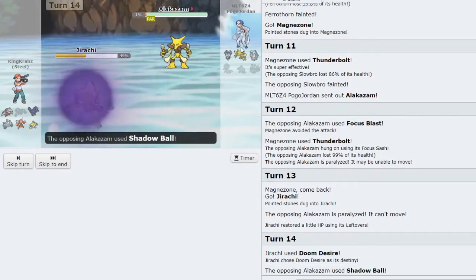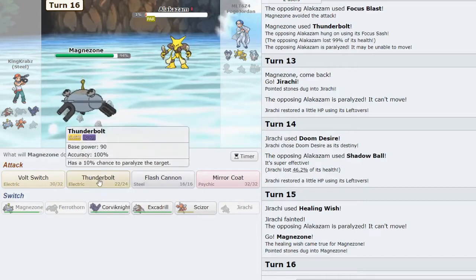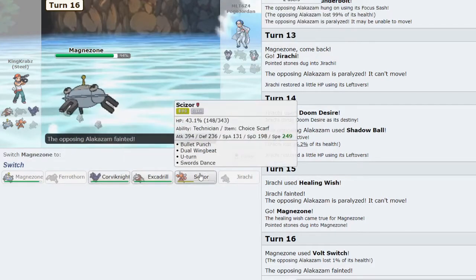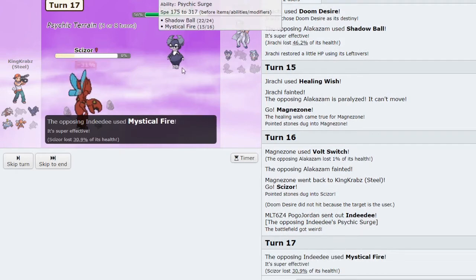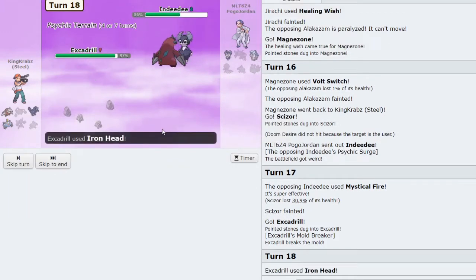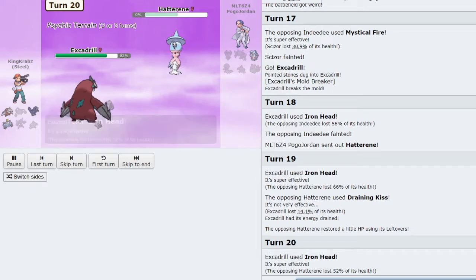I click Doom Desire, which threatens anything that wants to come in. I use Healing Wish into Magnezone to put it at full HP — my thought was to Mirror Coat either Hatterene or Indeedee, but unfortunately Stealth Rock came out after zone. Scizor is my best play because it forces in Indeedee. I U-turn on Mystical Fire — if it is Choice Scarf, Excadrill lives, and if it's Choice Specs I outspeed and KO with Iron Head. It does a chunk of damage and draining kiss does basically nothing back. That's going to be game — GG.